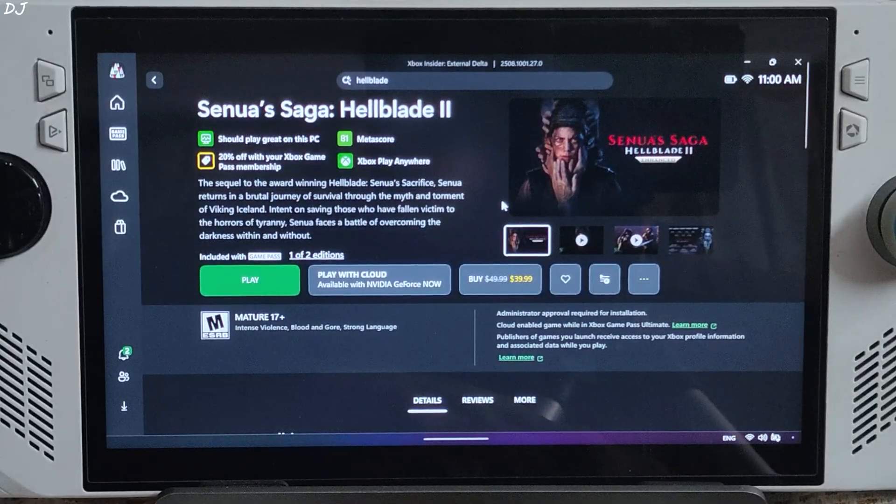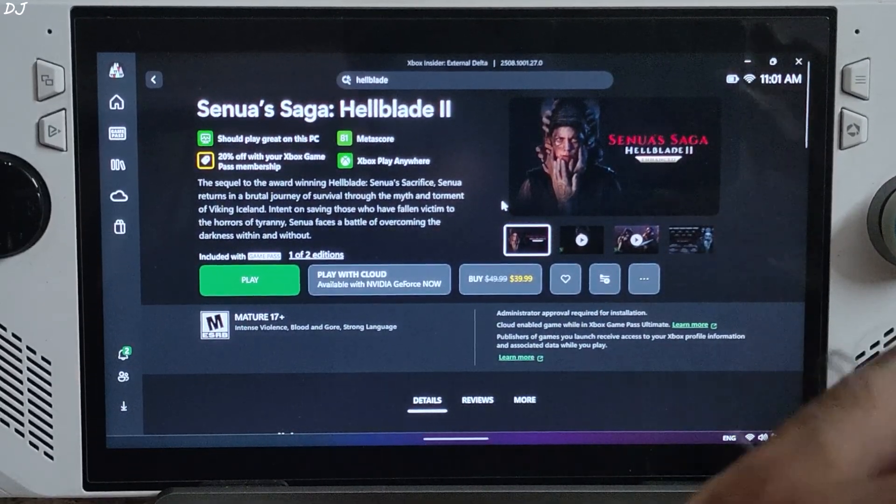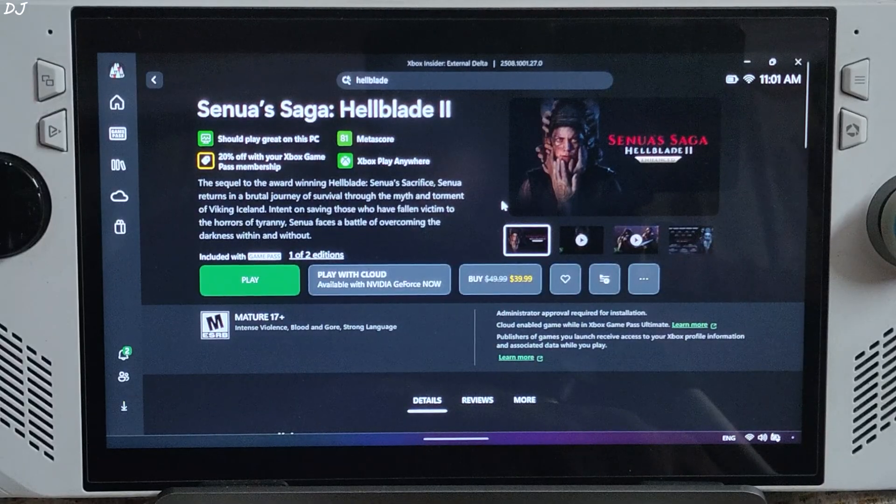Before jumping into the gameplay, I would like to thank Key Mailer and Xbox for providing me with a free monthly subscription of PC Game Pass. This subscription gives us access to hundreds of games. We can play these games for as long as we want until our subscription expires. Games from first-party Microsoft Studio and even third-party studios are available on PC Game Pass. Even EA Play membership is included. In India, Microsoft even supports UPI mode of payment.